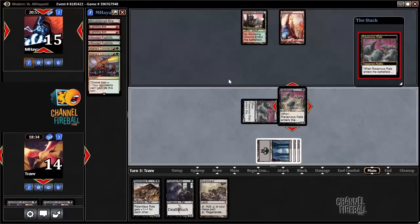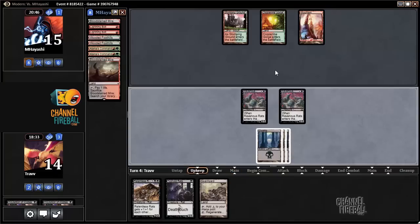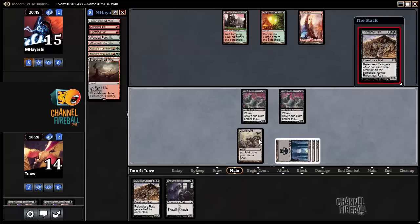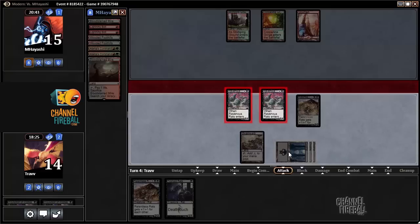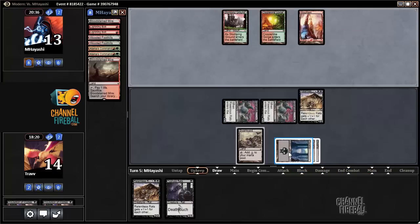Opponent down to just one card now — one Atarka's Command, which they're going to hang on to. Creature in play. Swarm Yard. Relentless Rats with Swarm Yard up. We could throw down the Typhoid Rats because we know the opponent doesn't have burn. But I played against this player previously — they had Earthquake. So Earthquake is a thing we might need to play around, which I am willing to do.